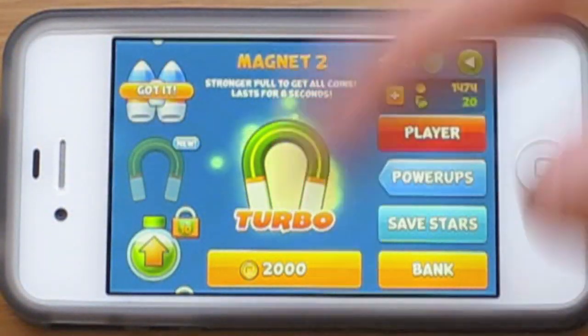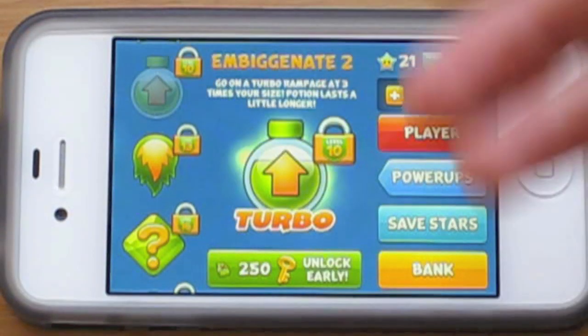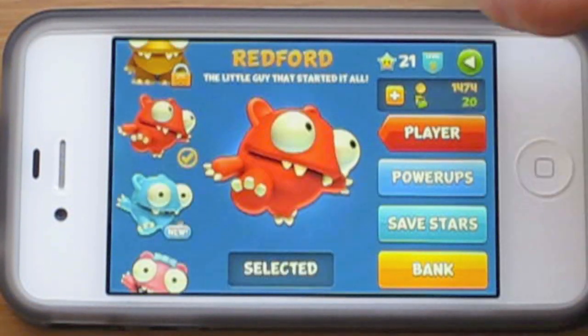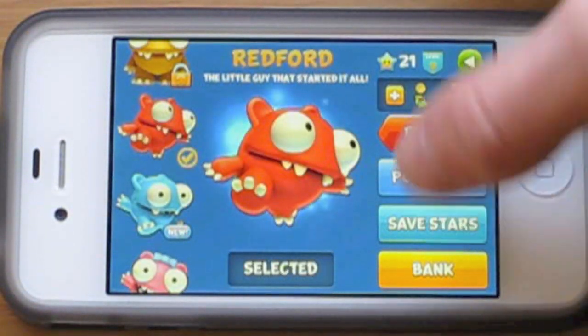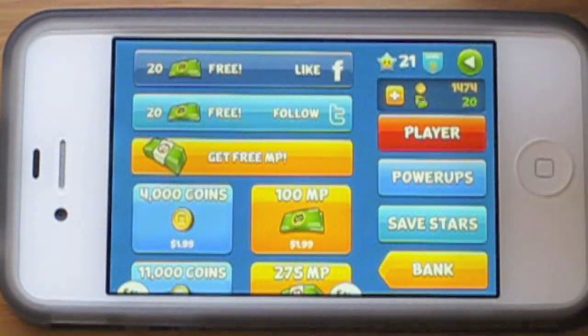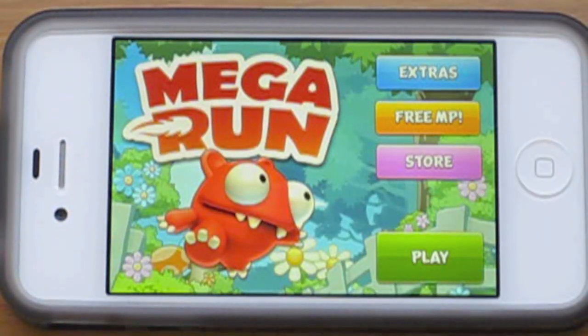I can get this once I get 2,000 coins — I've only got 1,400 — and then when I level up I can get these, or unlock it early for 250 bucks, which is a rip off. So that's just power-ups. These are players — you can get different ones. You can get save stars; I bought the 25 one. You get a couple when you start. You can buy Free MP, which I don't recommend because in-app purchases suck.